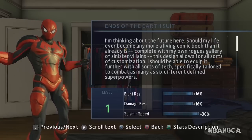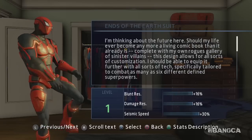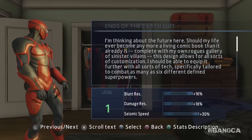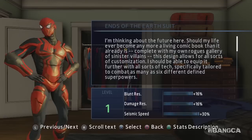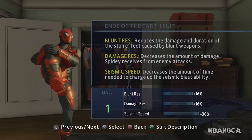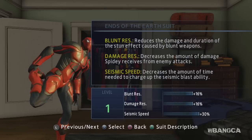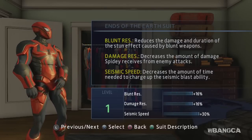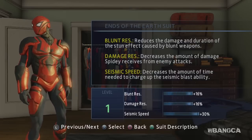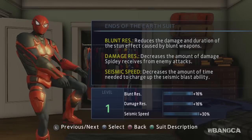What's up, everyone? Welcome back to another video of The Amazing Spider-Man 2, another DLC. Here it is — the Ends of the Earth suit. This suit is available for purchase right in the PlayStation Store, or your local store, or a local DLC store. Anyways, stats — let's look at this. Reduces the damage and duration of stun. Decreases the amount of damage Spidey receives. Seismic speed decreases the amount of time needed to charge up seismic blast. 16%, 16%, and 30%, as you can see from the screen.